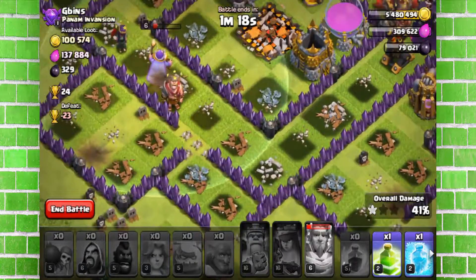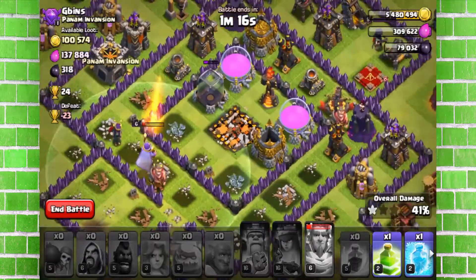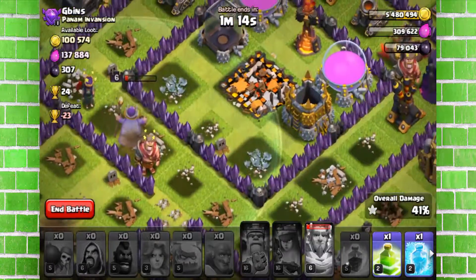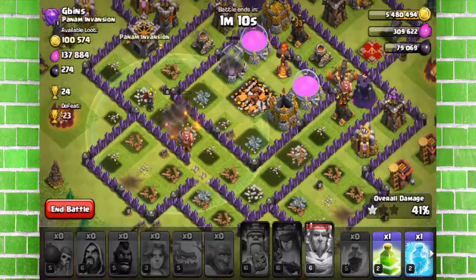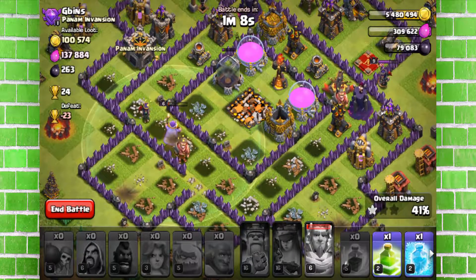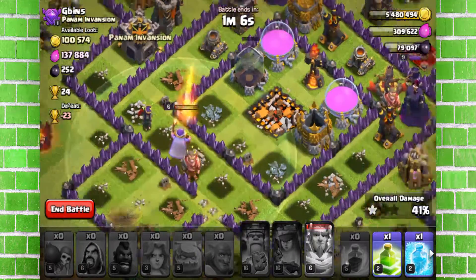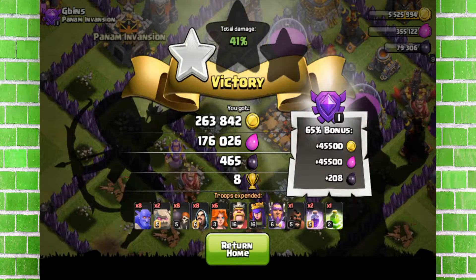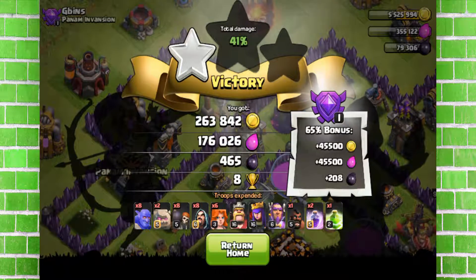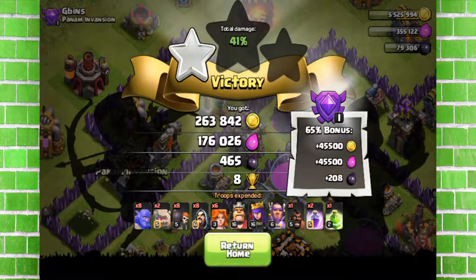The thing that went wrong was these side buildings weren't destroyed, so my valkyries couldn't go directly into the base. I don't have upgraded or maxed out heroes or maxed out troops, so I didn't expect a lot from myself either. Overall it was a pretty fine raid — first time trying out GoHo, or whatever you call GoWiBo.